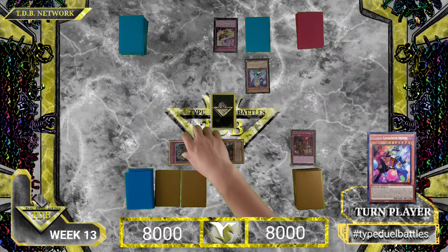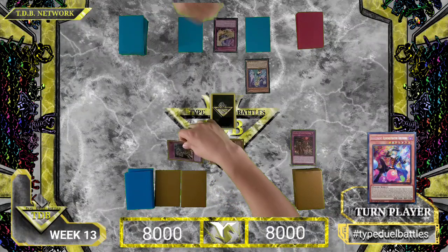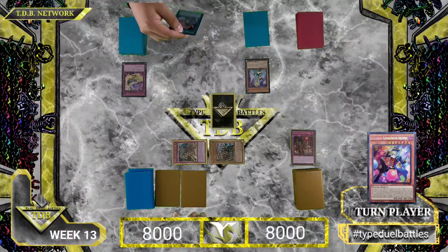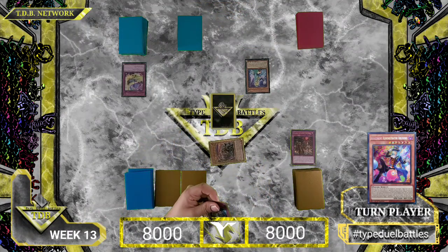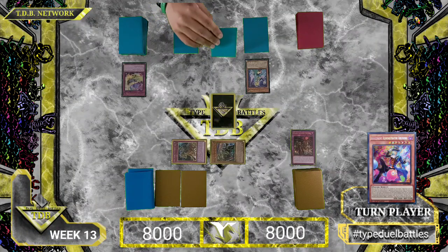Anything in response to Conquistador? No — Conquistador goes through. My defense is 1800, I believe — 500 attack points, level 5, 1800 defense. Conquistador. Main phase two is good — set, pass turn.